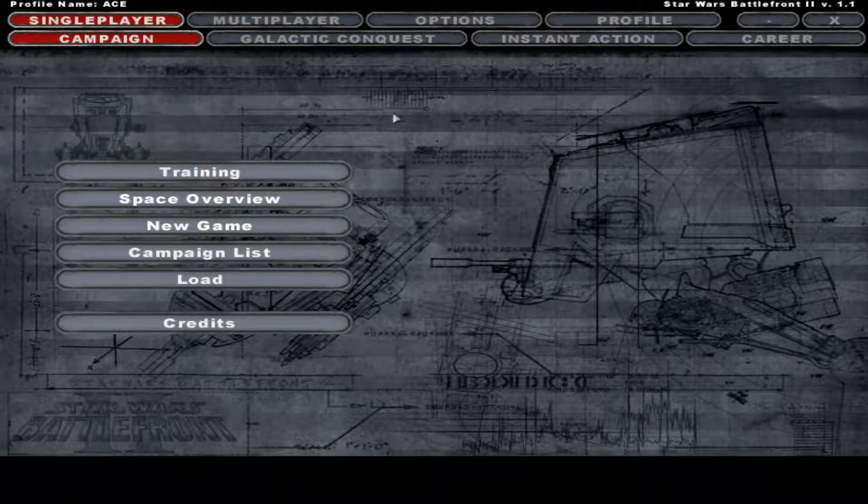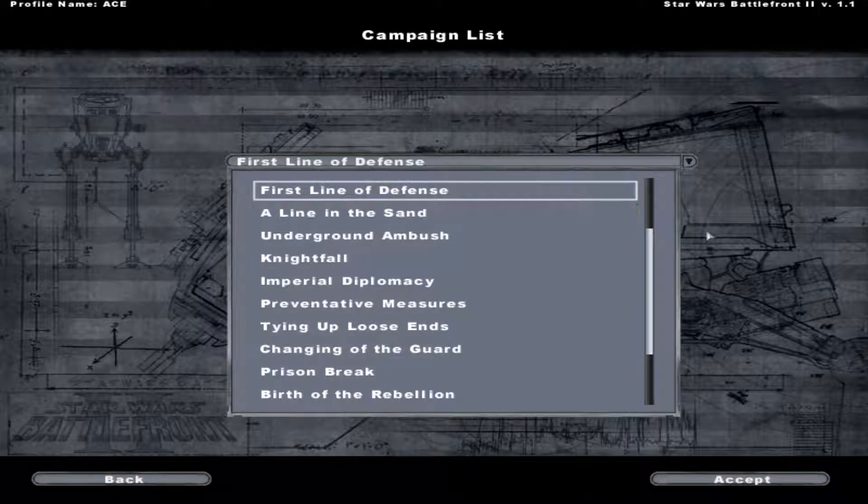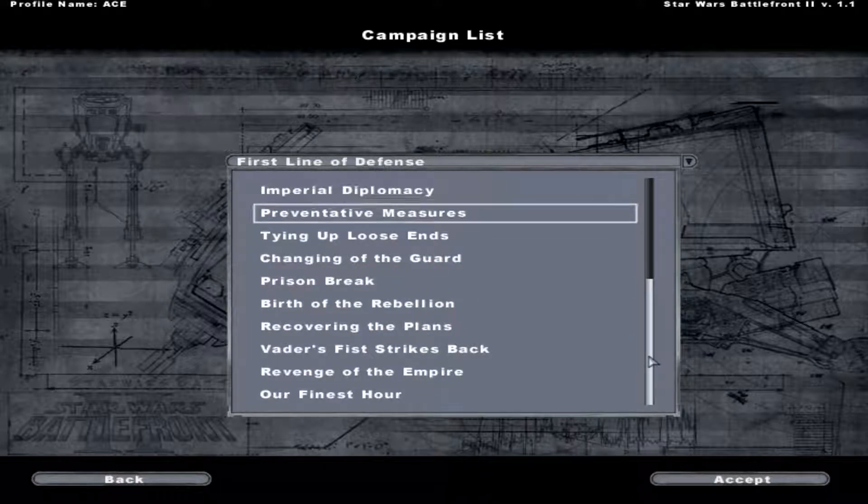Hello everyone, Ace here, and we are back with my Let's Play of Star Wars Battlefront II. The last Let's Play video, we finally ended the whole Clone Wars story arc. So we are actually now going to start getting into what happens with the Empire. We'll be doing Imperial Diplomacy and Preventative Measures, which will be interesting. Let's start with Imperial Diplomacy, shall we?